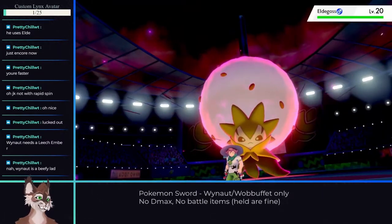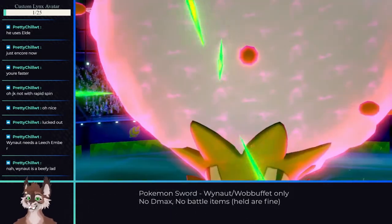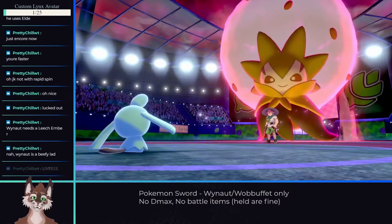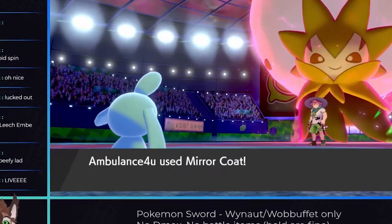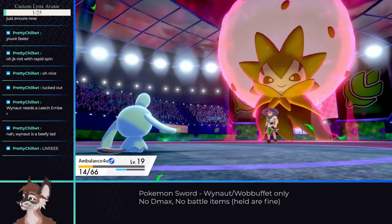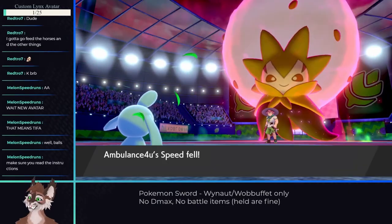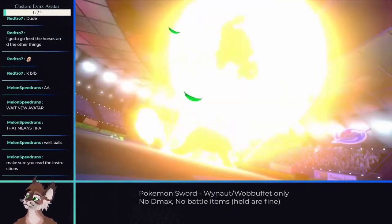By the rules, we can't Dynamax, and I hadn't tested if Counter or Mirror Coat would work on Dynamax Pokemon beforehand — so this was a test of how bad the rest of the run would be. Just like with Gossifleur, we had to predict whether the max moves are special or physical, and Encore doesn't work on Dynamax Pokemon. I took Milo down on my second try, but for future gym leaders it would become more critical to get these predictions correct.